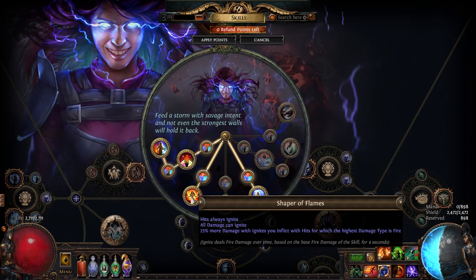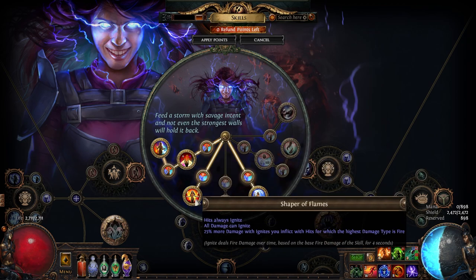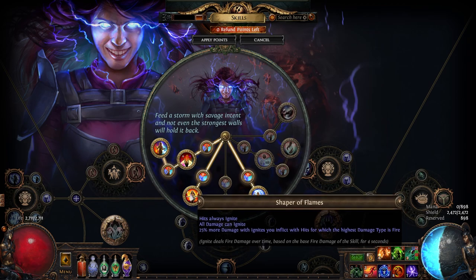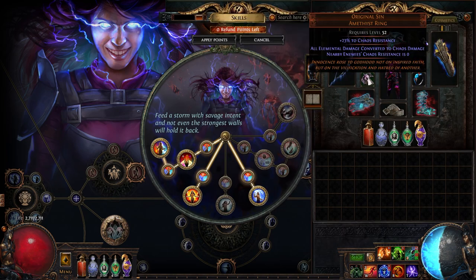The passive tree is as good a place as any to start. Elementalist is excellent for us because of two things: Shaper of Flames and Mastermind of Discord. And that's a sentence that hasn't been uttered in at least 10 leagues. The reason is because Shaper of Flames solves our ability to cause ignites with chaos damage and Mastermind of Discord pumps up our fire exposure in a way that can't realistically be obtained otherwise.